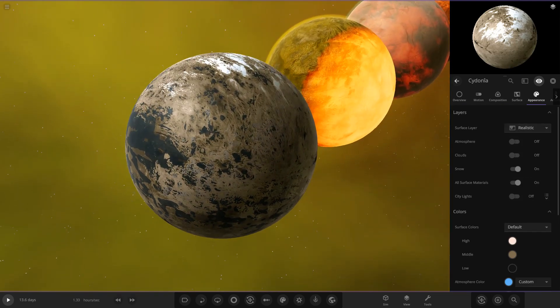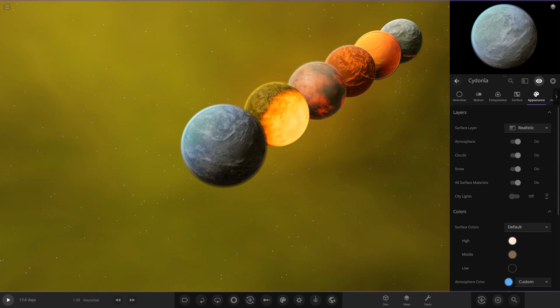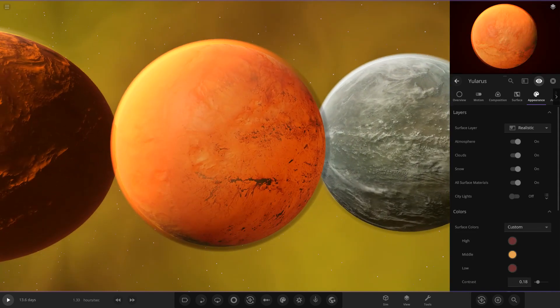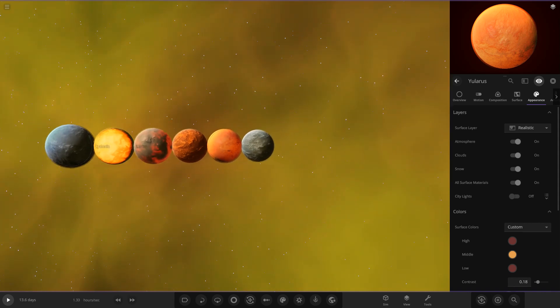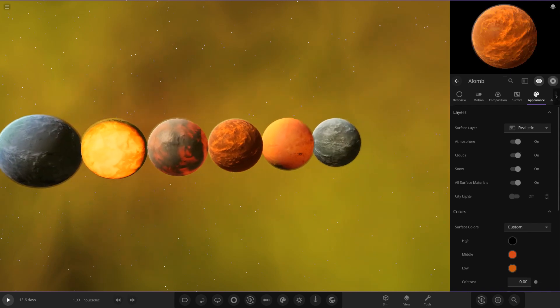Siren's object came in second place and only lost out on getting a draw by one vote, so it was a very very close competition. Nice work to both of those guys, but yeah, nice job to stuck in for taking his second win in the object competition.